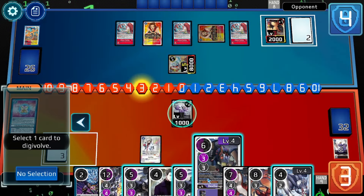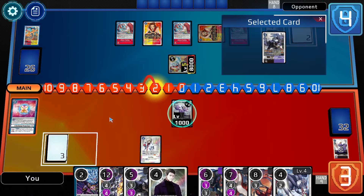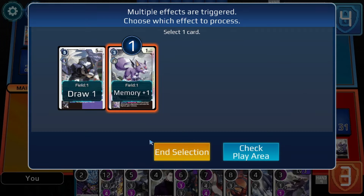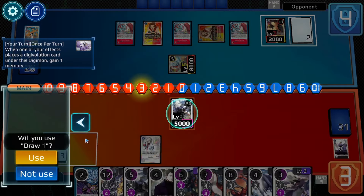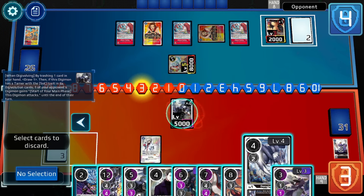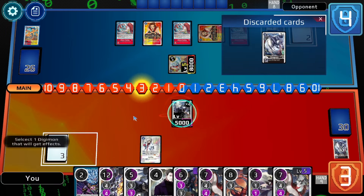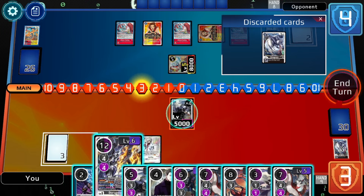I get to digivolve into him for two. Does it see this evolution? It does — using the option to evolve gains me that memory, and then I can draw a card. I already have rookies in my trash, so I'll throw a level four in there. That goads his Digimon, which is good. Now I can Dex.